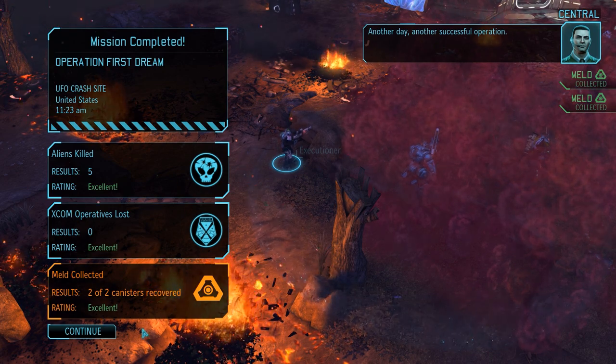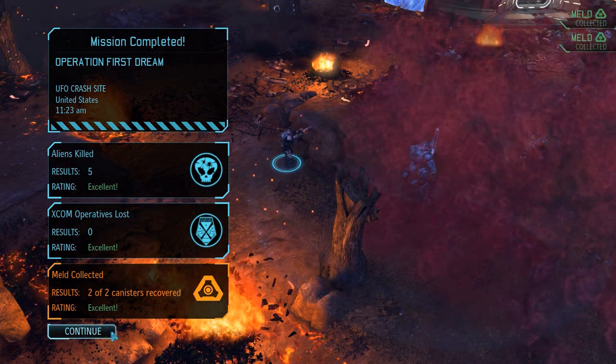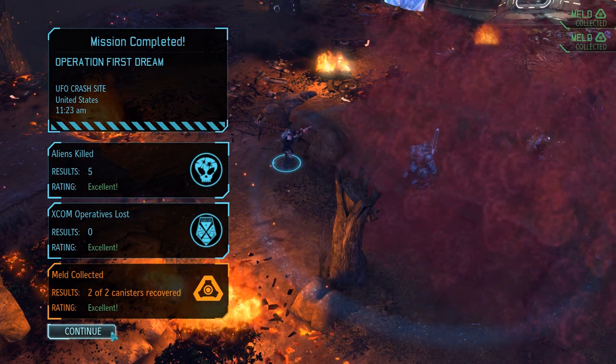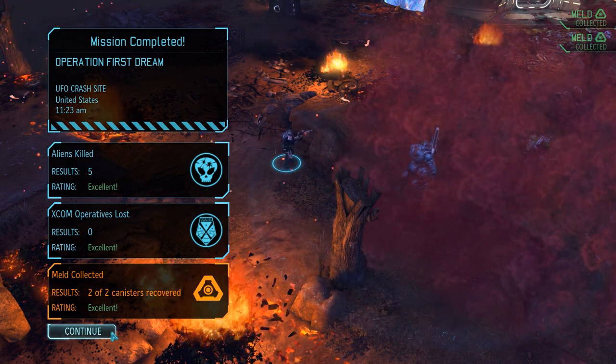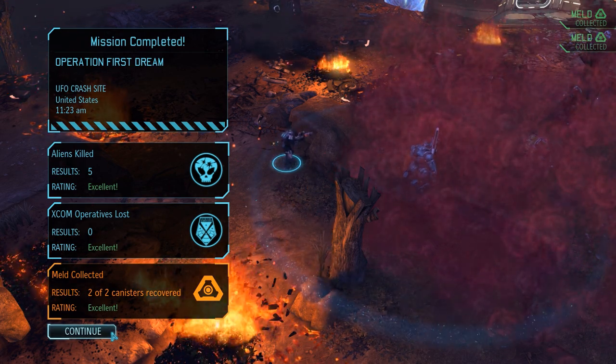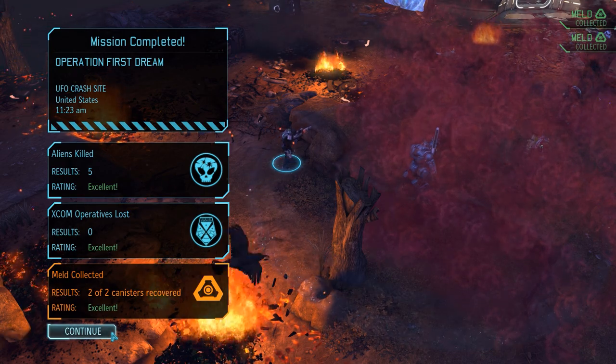A fairly short mission with only 5 enemies, but at least we didn't have to look for another melt container. George came through when it mattered, and most importantly we got what we came for - the outsider has been successfully stunned. Let's return to base and see what that gets us.